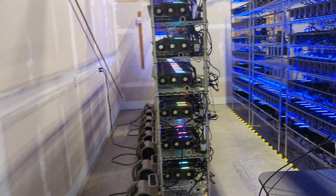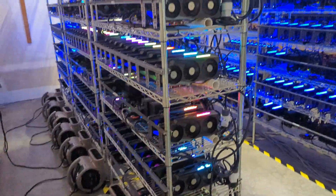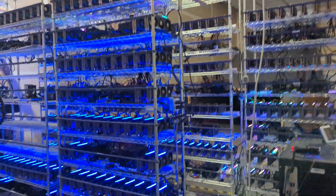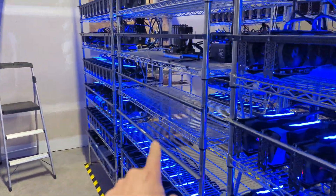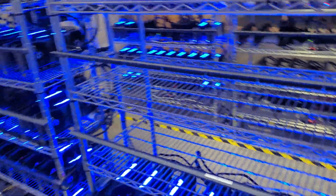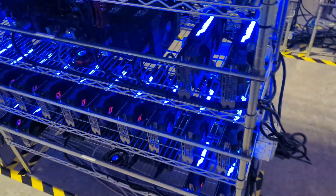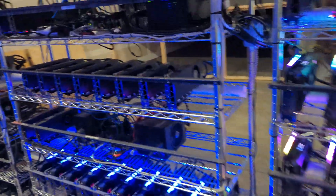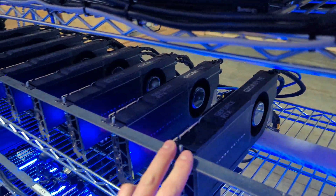So what did we accomplish at this warehouse? We have a total of 38 rigs up and running — 40 is how much fits here and we removed two. Most of these cards are 3080s, some 3080 TIs, and some 3090s. We've got a lot of Zotac 3080s — non-LHR cards — and a mixture of Gigabyte 3080 LHR cards as well. Then we have some 3090s over here; these are the Gigabyte 3090 Turbos. We're running 10 cards per rig.